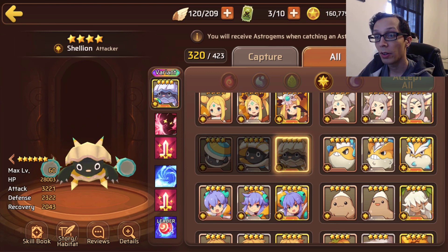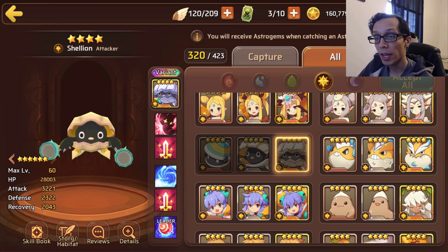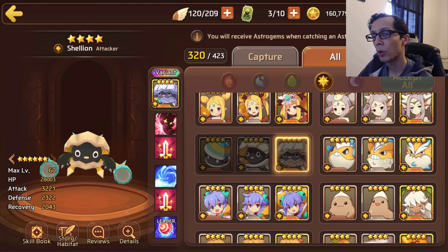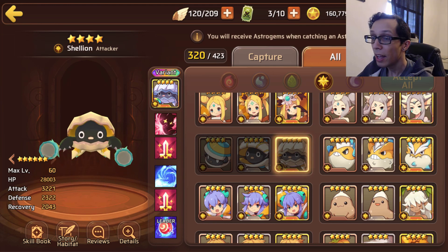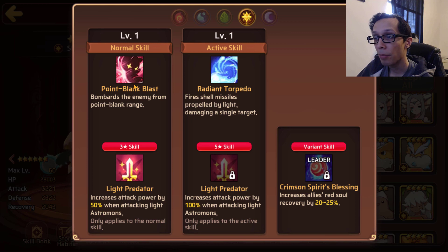Up next we have light Shelly, who is also an attacker type coming in with 28k HP, 3.2k attack, and 2.3k defense. Extremely similar stats compared to dark Shelly — just slightly more attack — but 200 more attack doesn't compensate for 50% more crit damage, just FYI.